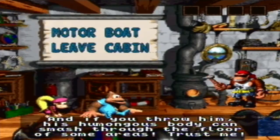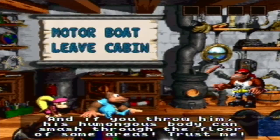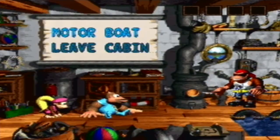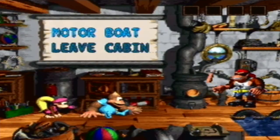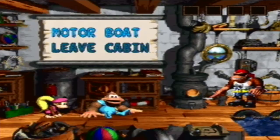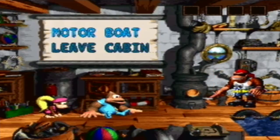Here we have Kitty Kong, who is of course going to be the second main character we play as in this game. Kitty Kong is kind of like DK in the first game — he's a bit bigger than Diddy, and he has the ability to destroy some enemies that Dixie won't be able to destroy. Basically, we are going to be renting boats from Funky.